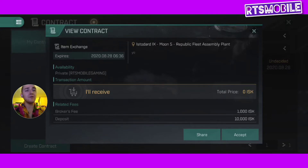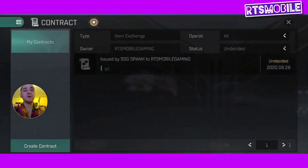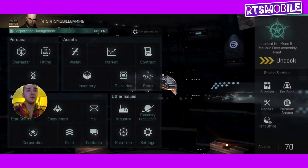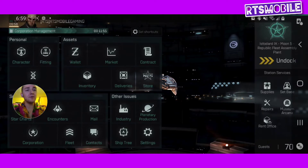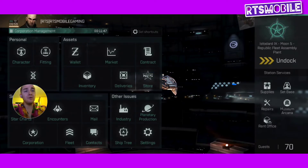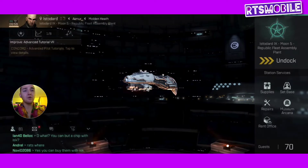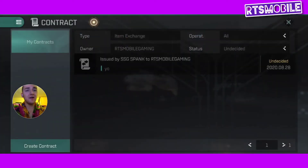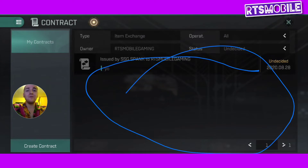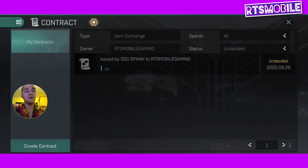So how do you use contracts? The first thing you're going to do is jump over to your menu over here and grab the contract option — you're going to select that and click it. Once you're inside the contracts, if you have any contracts that are issued to you, they're going to appear in this area right here. If you're going to create a new contract, you go down to the bottom and hit Create Contract.